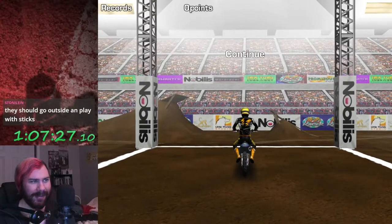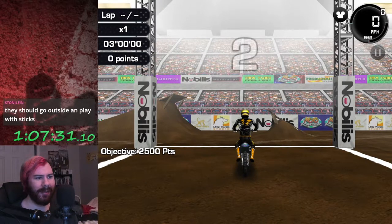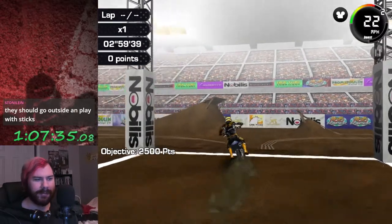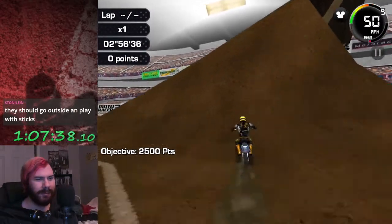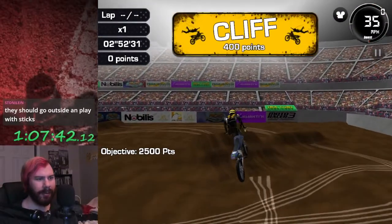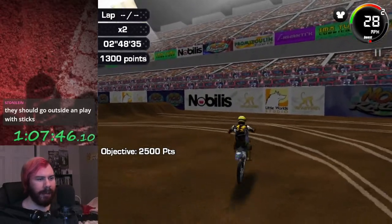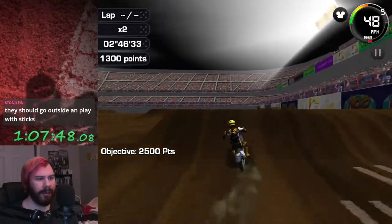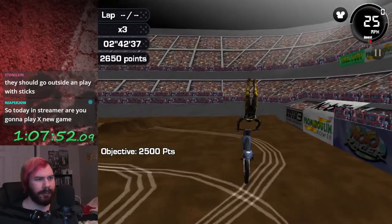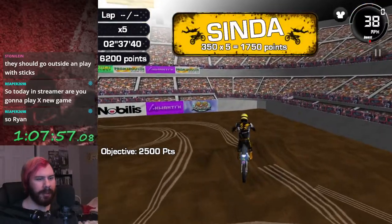Oh god damn it. Alright, final round — it's the Flight of the Bumblebee. This is the special freestyle course, same layout as it was in DS, looks like. Oh my god, this multiplier system makes getting high scores so much easier.